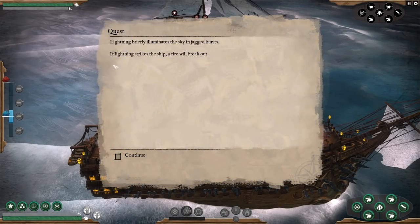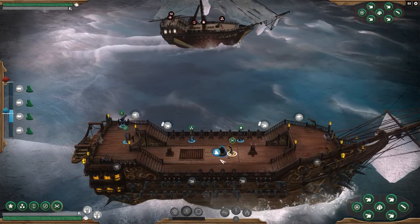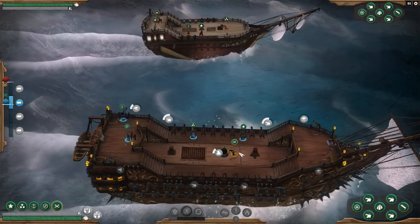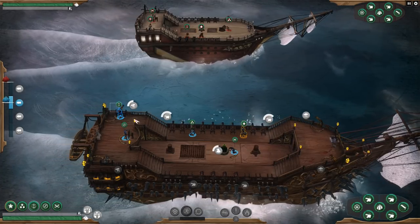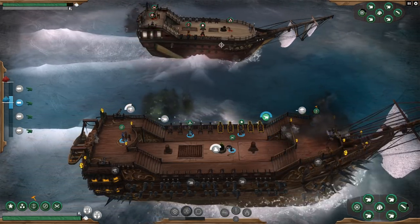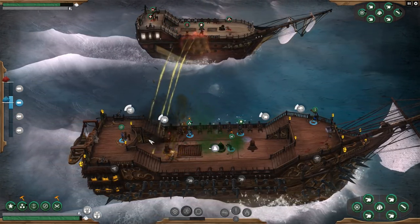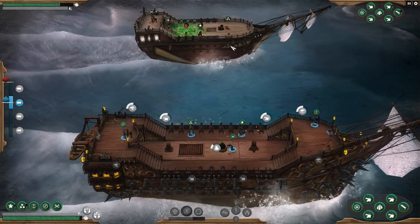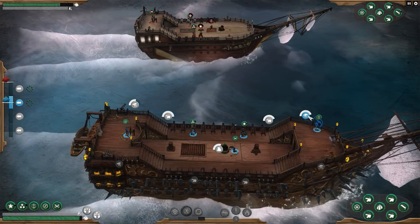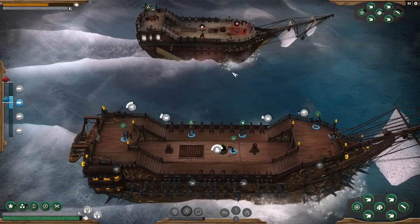Lightning briefly illuminates the sky in jagged bursts — if lightning strikes a ship, fire will break out. A lightning storm — let's fight in that! Same as before, he's moving in — he wants to fight. Have you seen my spikes, buddy? Let's kill some of the crew before we have trouble. Fire right there, you fire right there. Drop your acid right there on the guys with guns. We can murder some of the crew. We'll move in close, ram him, use our spikes, and then jump on board. Hit those two — very nice.